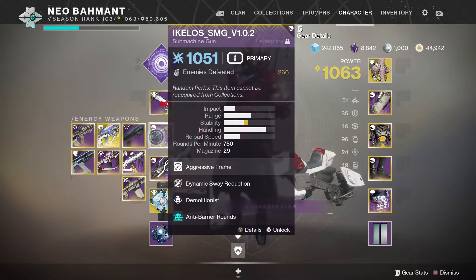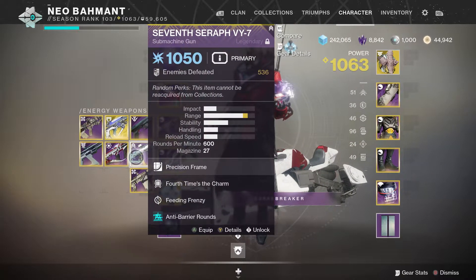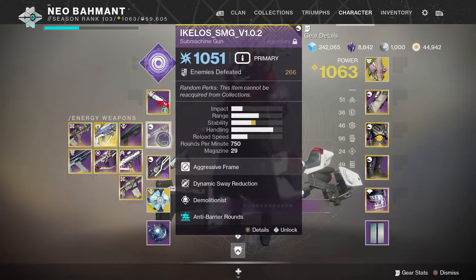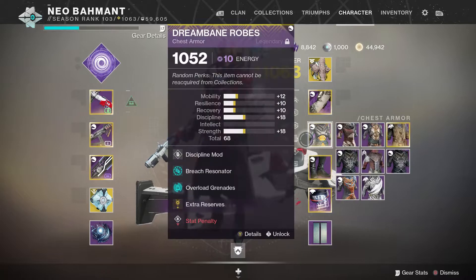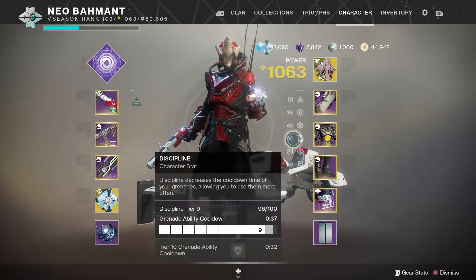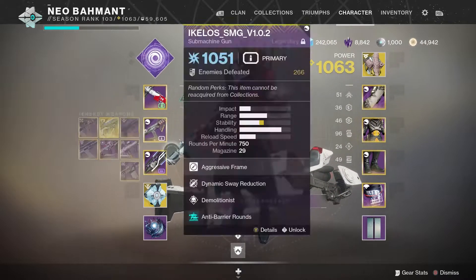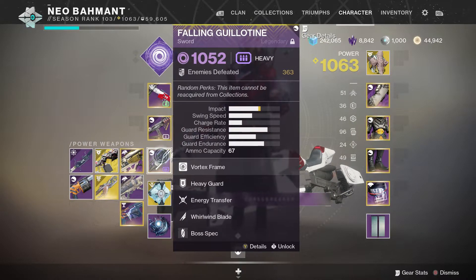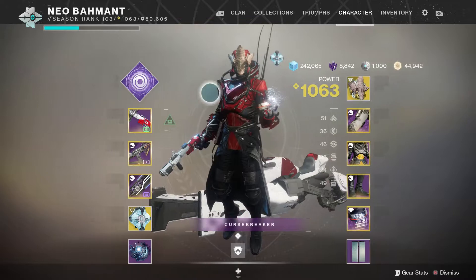You can use the Ikelos SMG, shotgun — it's up to you. Seventh Seraph VY-7, as long as they have anti-barrier rounds. You don't need Demolitionist, but I have it for overkill because my grenades are at 96, not 100. At 96 it's like 37 seconds versus 32 if it's maxed out.